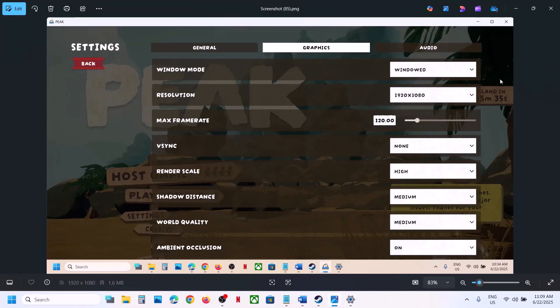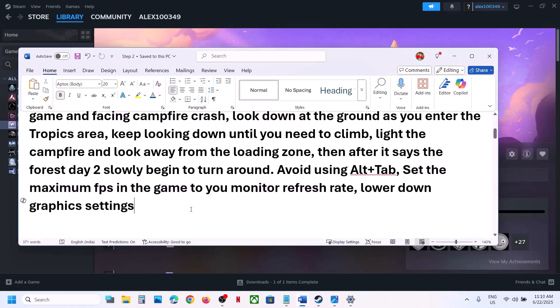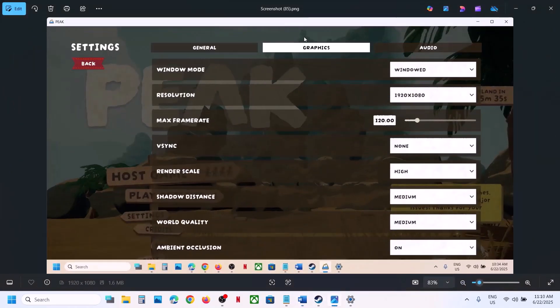Also lower the graphics settings. Go to Graphics settings in-game and try Window mode. If the resolution is set to 4K, try 1920x1080. Also set the render scale to Medium or Low, then launch the game and check.